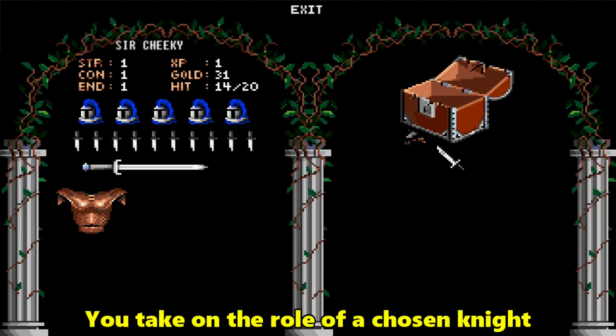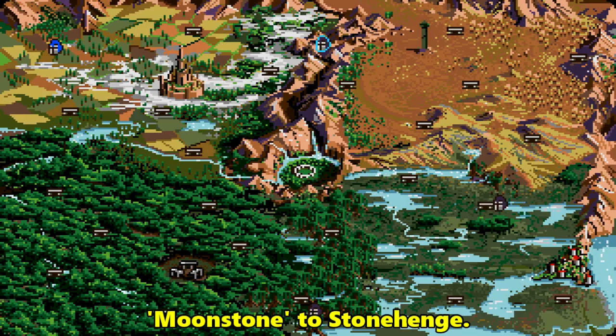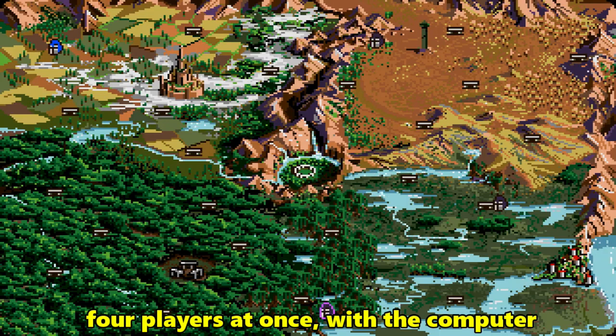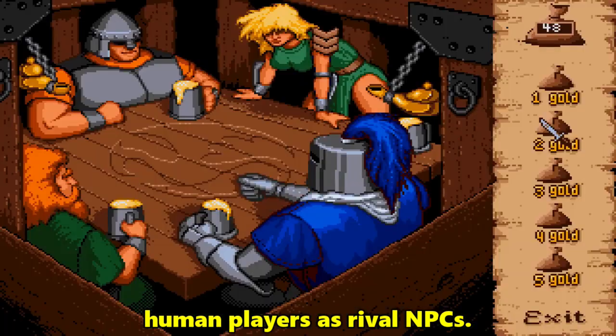You take on the role of a chosen knight, who is sent by druids to return the mystical Moonstone to Stonehenge. The game supports between one and four players at once, with the computer controlling any knights not controlled by human players as rival NPCs.